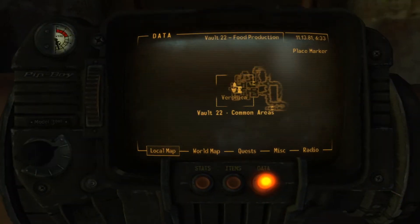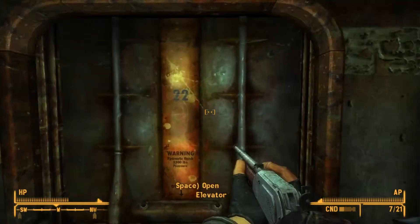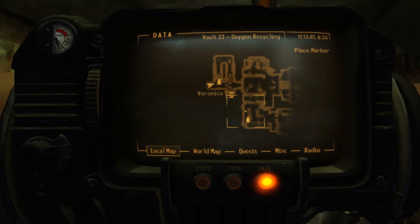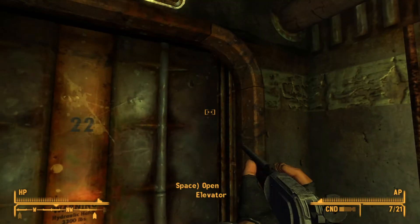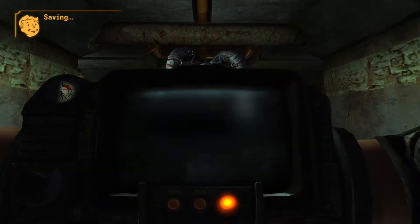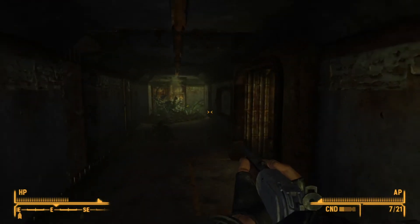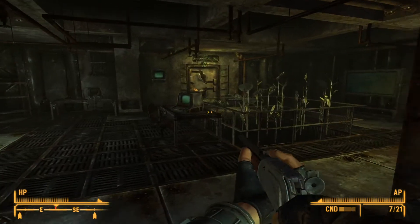So if we can just look quickly - I think I'm on the wrong floor. I think I need to be on oxygen recycling. I actually don't remember what floor it was on. It wasn't this one. That's where Keely is. It must be on food production common area, or could it be on the pest control level? Yeah, I think it is this level here. So we need to find the place where I used that grenade.